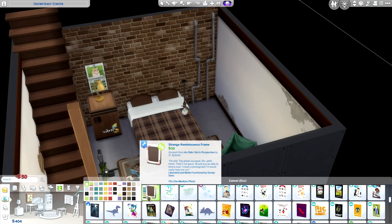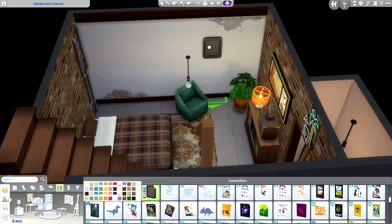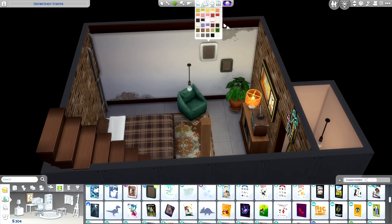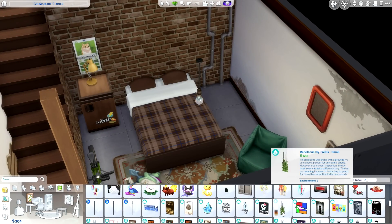I was going to give him this poster, because if you've watched the earlier episodes where we met Kyle, he was super into energy drinks, but I decided not to. I am playing around with CC too, by the way, so I definitely suggest checking out Shirley Sims — she has a functioning version of the Retroplex TV, and the frames are also functional, so I can't wait to fill those up.